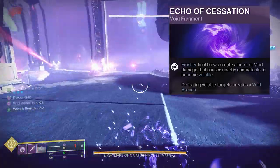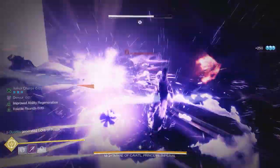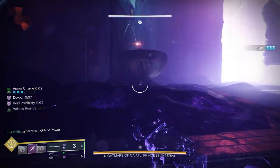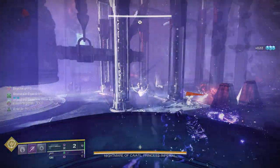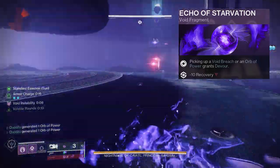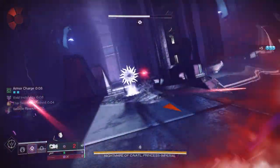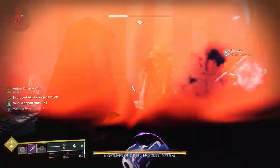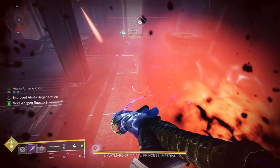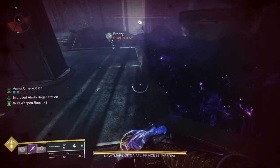We can use Echo of Cessation - finisher final blows create a burst of void damage that causes combatants to become volatile, and defeating a volatile target also gives us a void breach. So more volatile from the finisher for Stylish Executioner. You can pick that void breach up and I've also got Devour going on with Echo of Starvation - picking up a void breach or orb of power grants Devour. So the odd times we're not invisible we'll be safe with Devour. Look how good this is - I'm nearly dead, I pick up that orb, instant Devour healed me to full health.